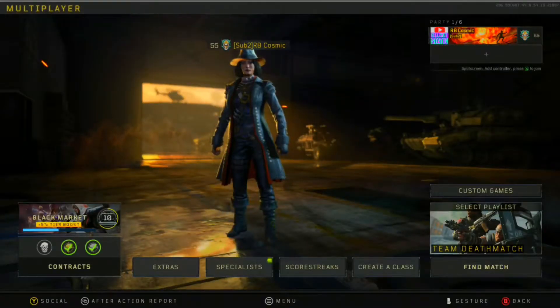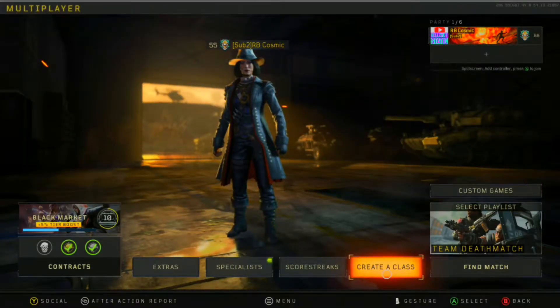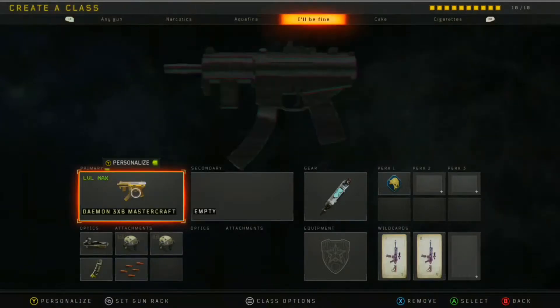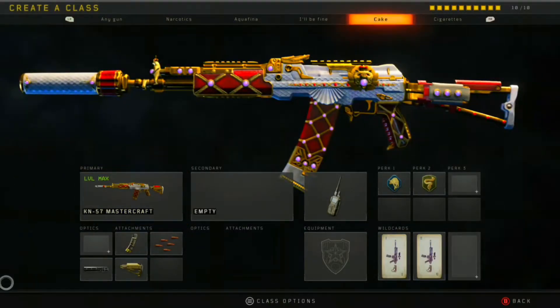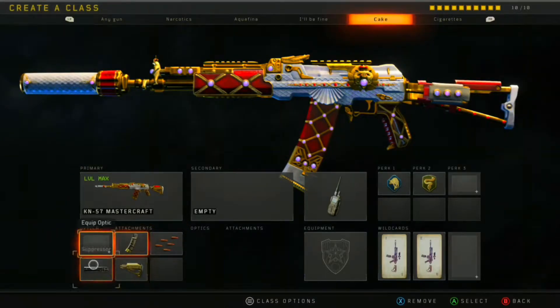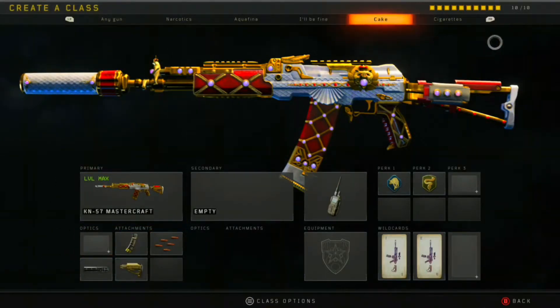Hey guys, what's up? It's Cal, or IncomingStack, and I'm back with another video. In this video I'm gonna be using the KN Mastercraft. The Mastercraft for the KN is actually really really good — it's just the iron sight. I really love it.